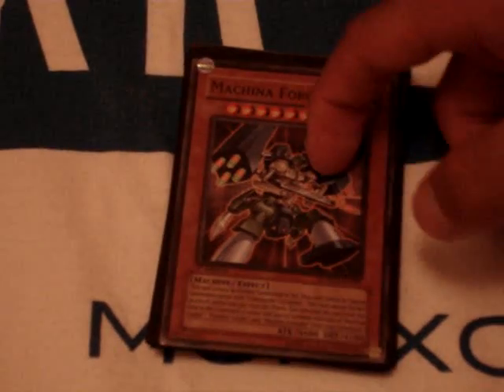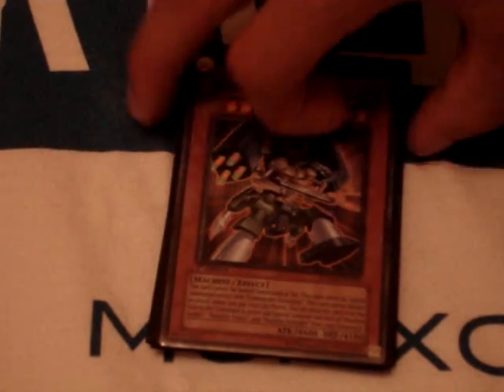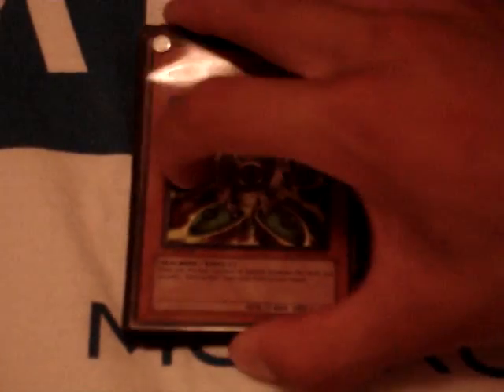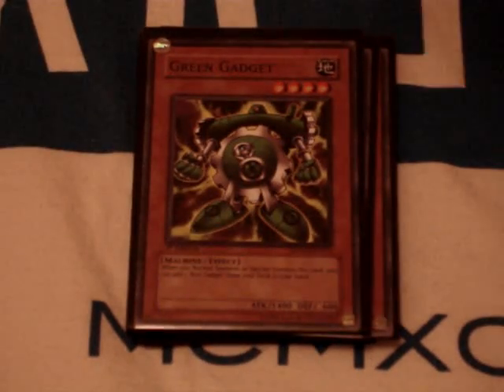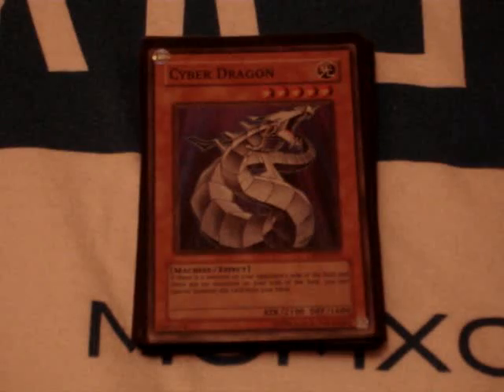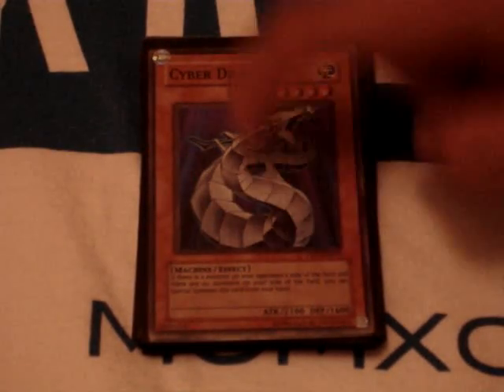Two Machina Fortress — like I said, it's searched easy. So if I have Fortress in the graveyard and I have this card in my hand, discard and summon. Two Yellow Gadgets, two Red Gadgets, two Green Gadgets — good for discarding, and I love the Gadgets. Two Cyber Dragons — great for beating up my opponent and easily summoned as well.